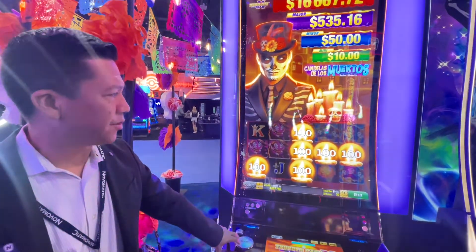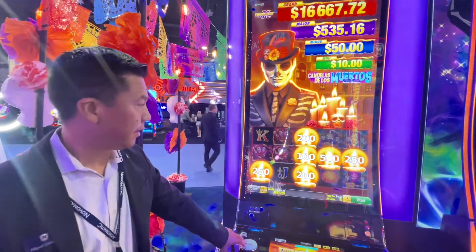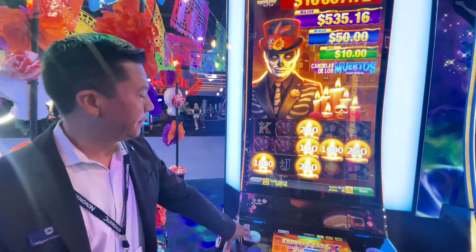Those candles are actually adding to the value of those six coins that I got into through the base feature. Will that also happen once you start the hold and spin game, or just at the beginning? This is just at the beginning.